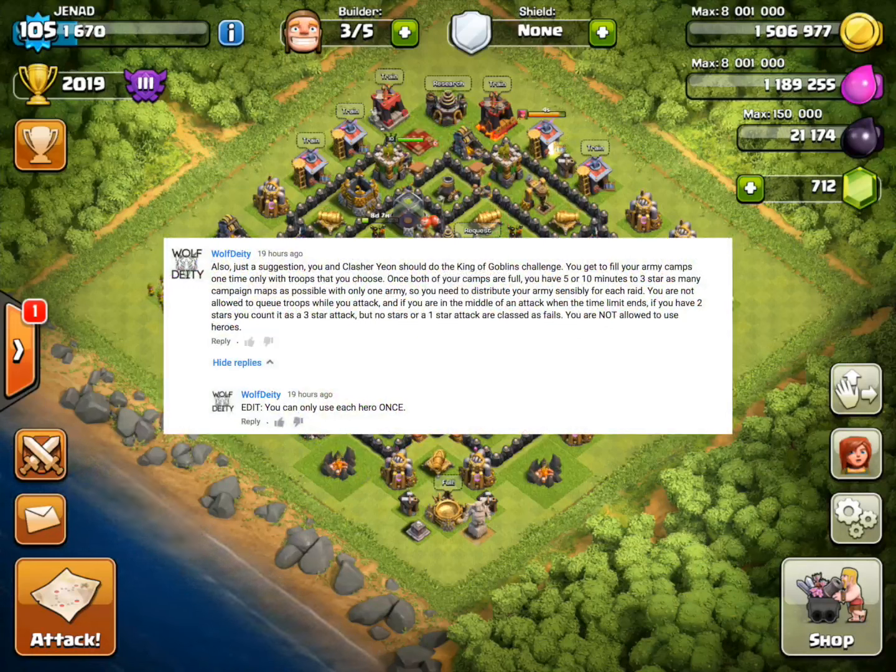Also just a suggestion, your Clash of Yawn should do the King of Goblins Challenge. You get to fill your army camps one time, only with troops that you choose. Once both camps are full, you have 5 or 10 minutes to 3-star as many campaign maps as possible with only 1 army, so you need to distribute your army sensibly for each raid. You are not allowed to queue troops while you attack, and if you are in the middle of an attack when the time limit ends, if you have 2 stars you count it as a 3-star attack, and if you have 1 star it's classified as a fail.